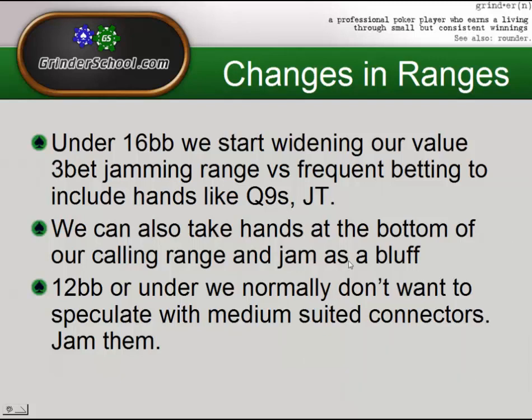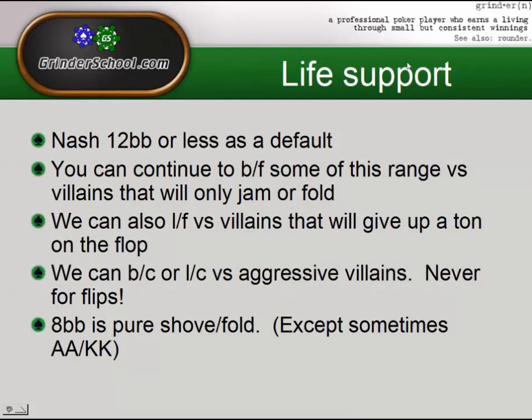Whenever I mention things that are going to be jammed as a bluff — and 8-9 suited at 12 big blinds is a bit of a bluff — you don't have to always do it, but 12 big blinds is definitely fine against anybody unless they're nitting it up, in which case you might just fold based on their range. For the purpose of this training, we're going to consider Nash our range at 12 big blinds or less. I don't think it's very profitable to start Nashing before 12 big blinds. Against really nitty villains, keep in mind that a villain who was nitty for the first three quarters of the game may no longer be nitty once he gets down to 12 big blinds.